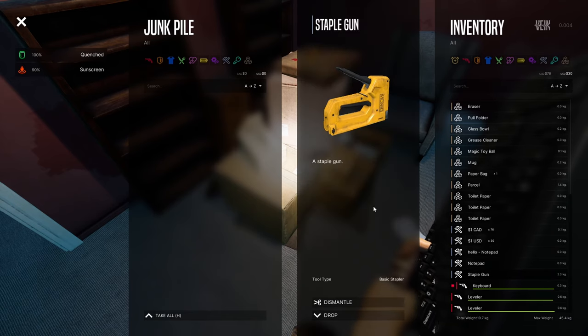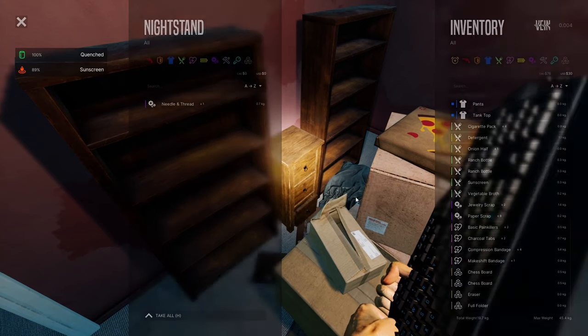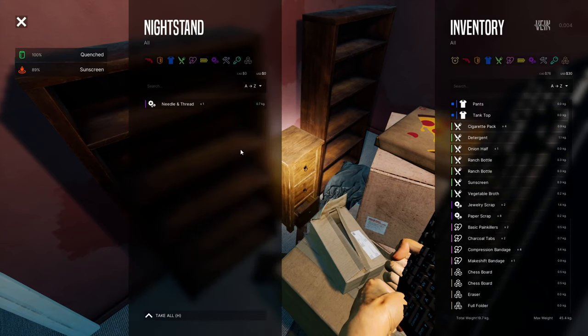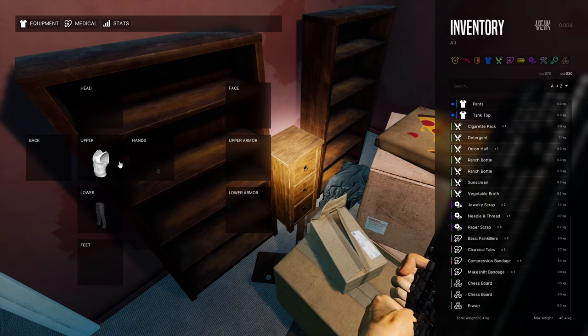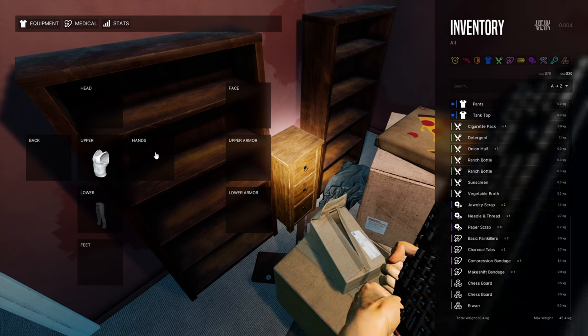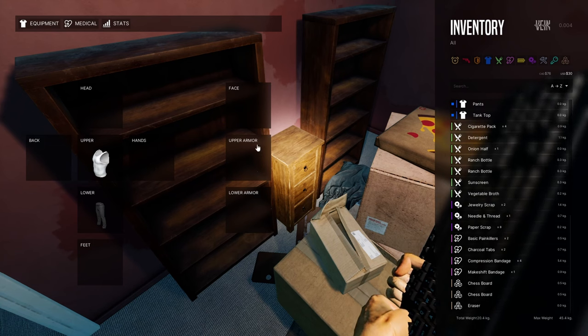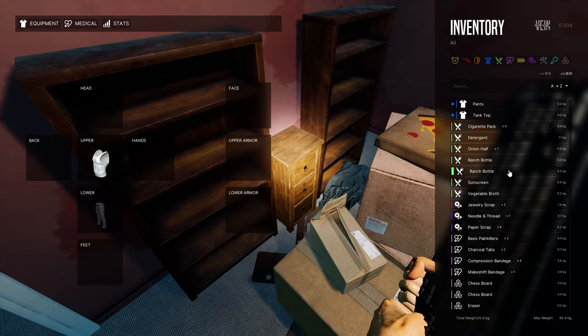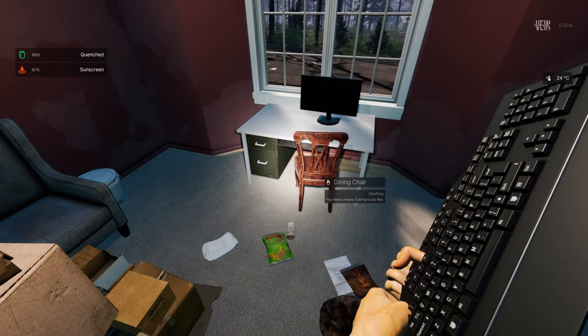Oh, I have to drop it — it's a tool type. Let's take it all. I can only use one thing in hand. This equipment section is for armor slots — upper armor, face, lower armor — not for holding items. I can only carry one thing at once.